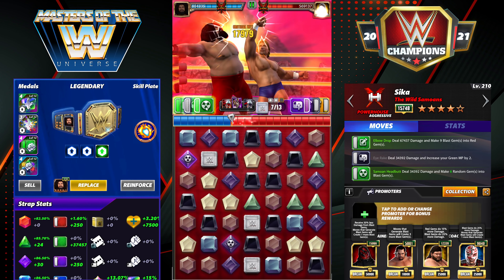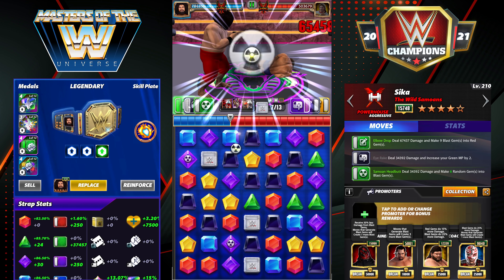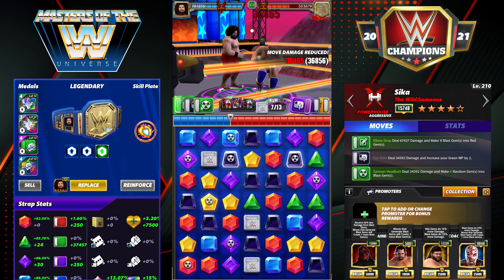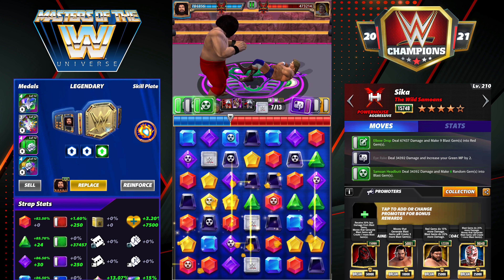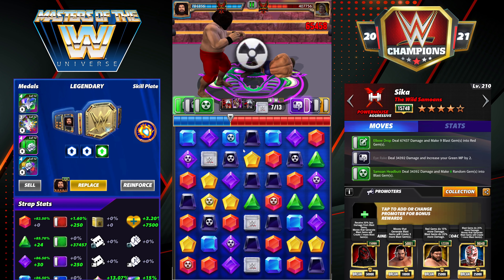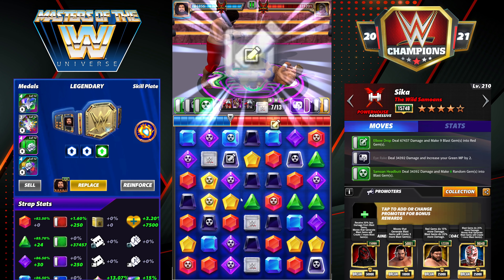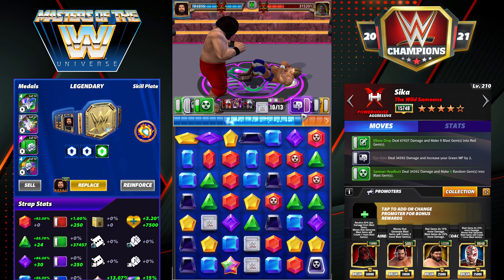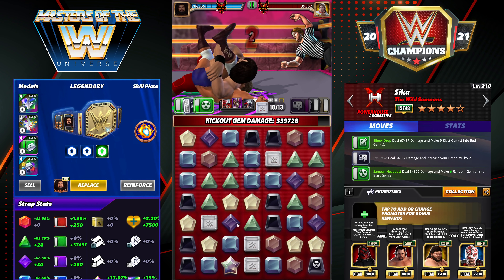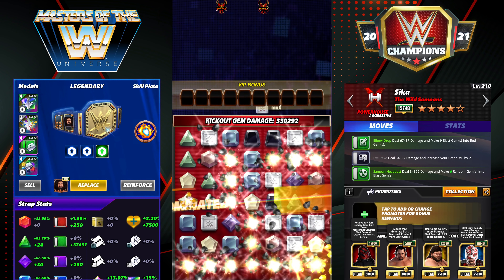Blue Bomber went off again. Now we're going to use what I kind of call the finisher in this build — making a bunch of reds, nine blasts into red. Hopefully we get some decent board destruction. He actually did pretty bad board-wise but still hit very hard: 368k. We went against the Showboat too — a five-star bronze strapped Showboat — and took almost all of his life off.